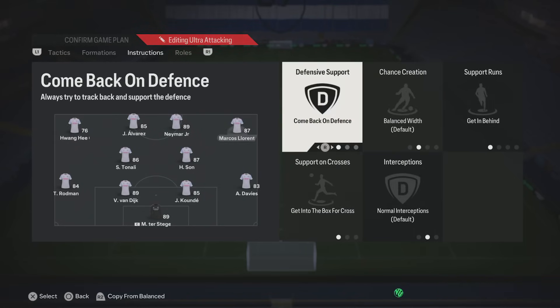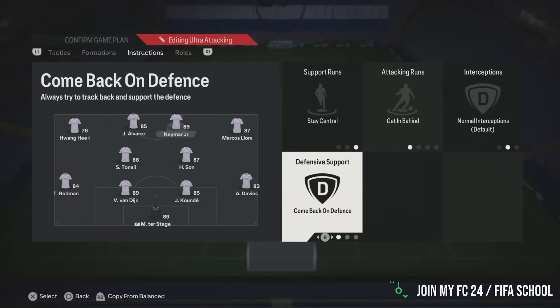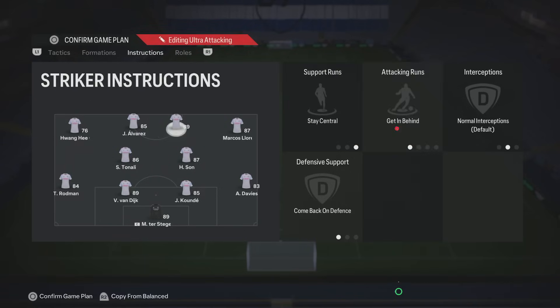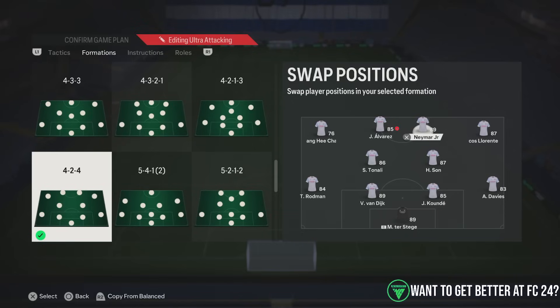Left wing and right wing: come back and defense, get to the box or cross, and get it behind — for both players. Both strikers on come back and defense, stay central. You can use get it behind, which I prefer for quick counters when I win the ball back, though you can use balanced if you prefer. The key thing is you want quick players here. If you've got someone at 80 pace like Griezmann and you're losing 2-0, sub him off and put someone with good pace on. Pace is the quickest way to apply pressure — the better the pace, the faster you'll press.